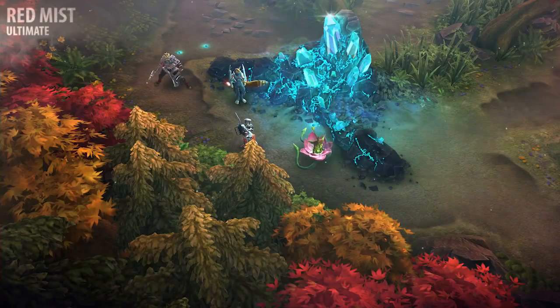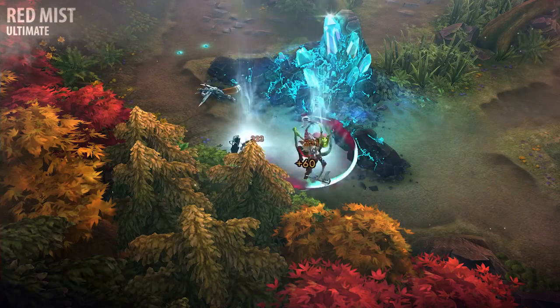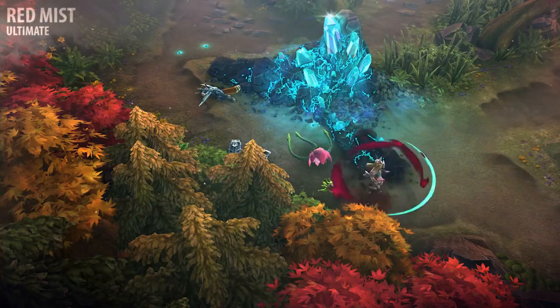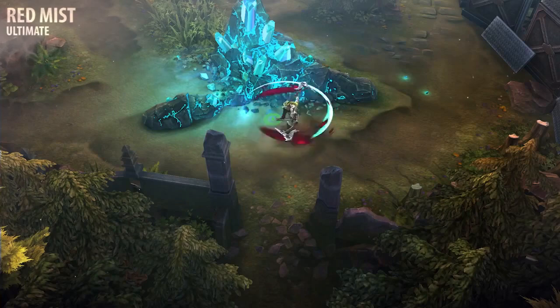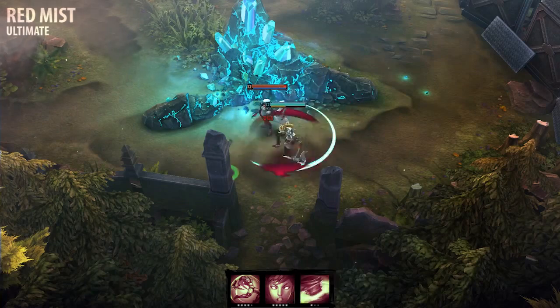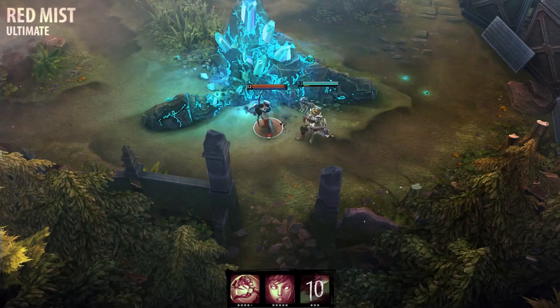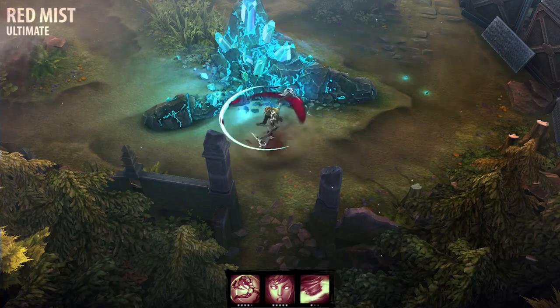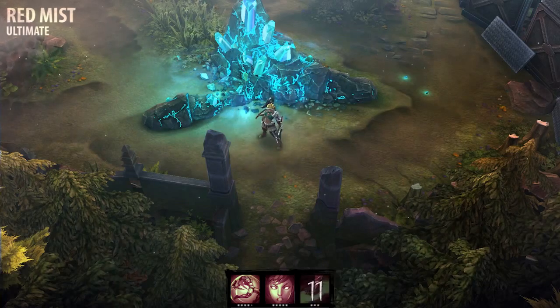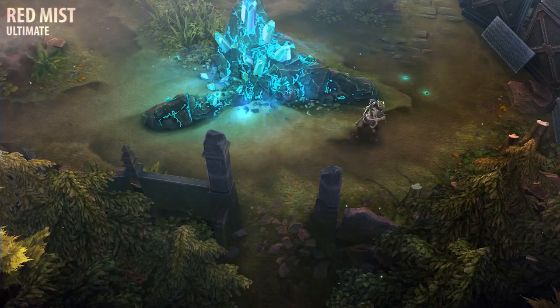When Rona activates her Red Mist ultimate, she begins whirlwinding, dealing constant, heavy weapon damage to all enemies around her. She can move freely during this time, but at greatly reduced speed. Red Mist cannot be activated until Rona already has a lot of rage, and it consumes rage each second that it's active. The ultimate ends when Rona runs out of rage. It can also be cancelled early by reactivating the ability or by using another ability. I recommend learning and upgrading Red Mist when it's available.